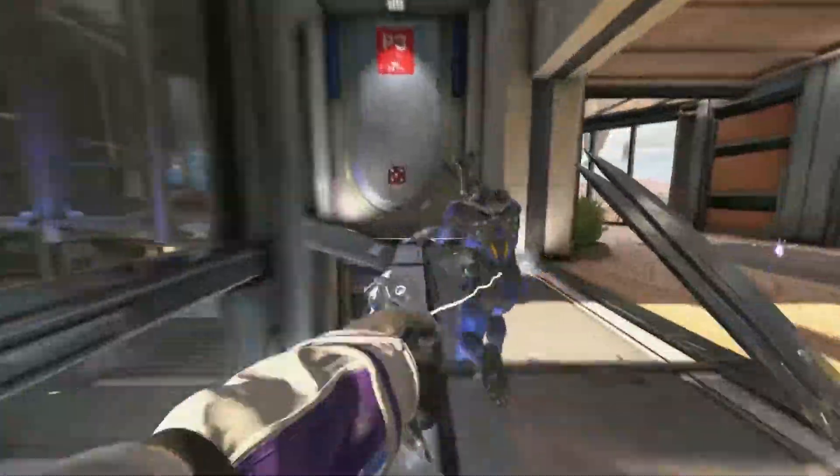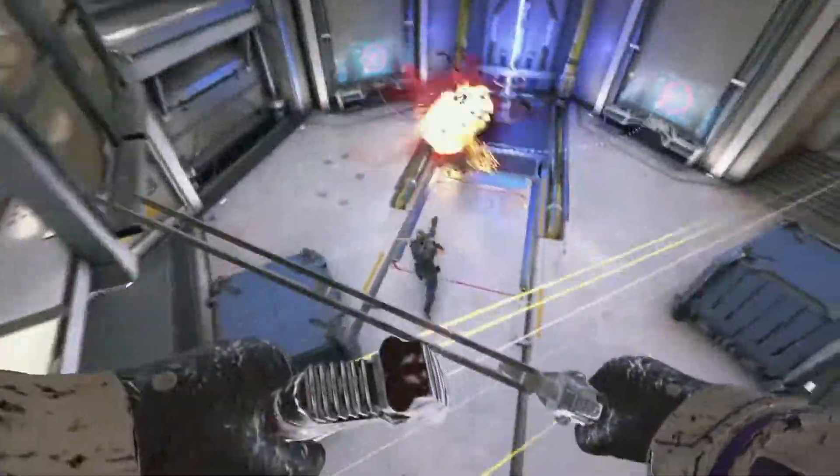You go in, grab the objective, sneak up behind someone, slash them up, jump out of there — she's really fun to clutch.